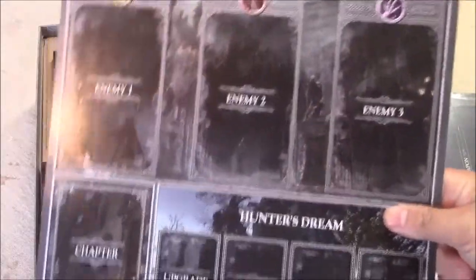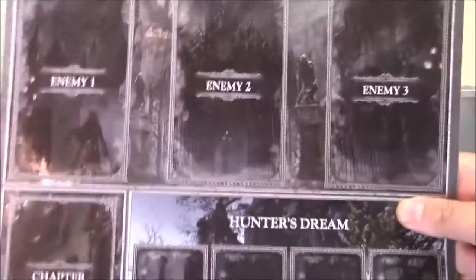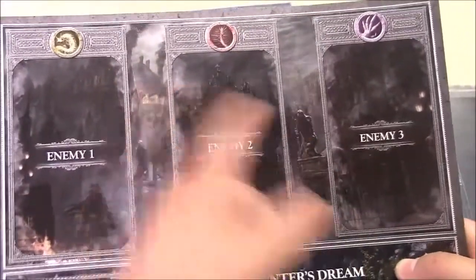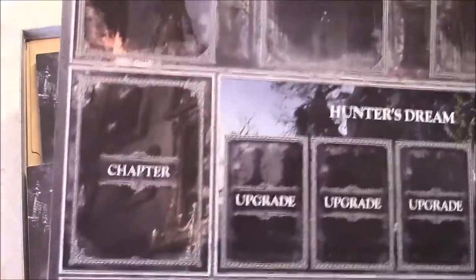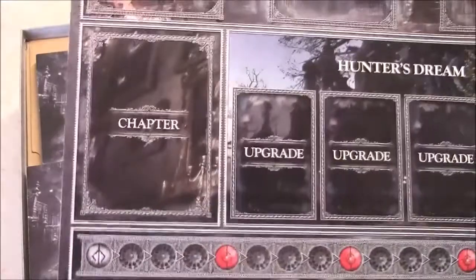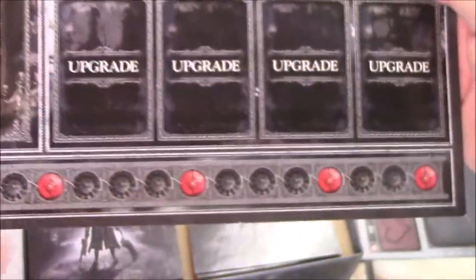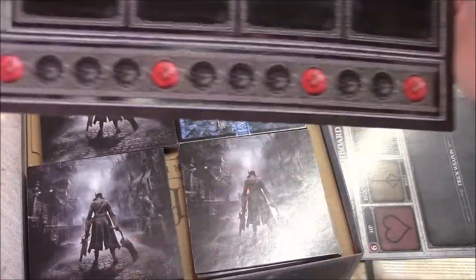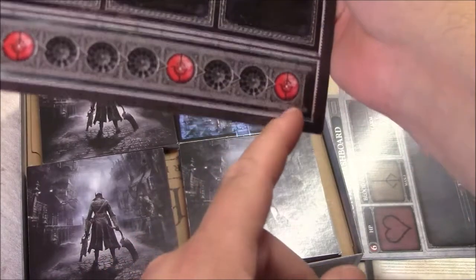Next we have the impressive Hunter's Dream sheet. You've got three slots for different enemies — usually three, sometimes four depending on the mission. Down here is the deck space for the chapters; each deck is split into three chapters. Next is where you get upgrades, spending your blood echoes — there's a big upgrade deck, and once you take one, another from the deck gets put down. Down here is the timer: it starts here and when it races to the end you have one more turn, then if you can't complete the mission, you lose.